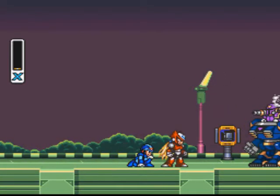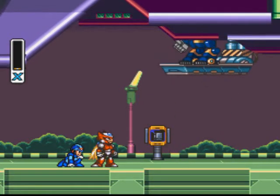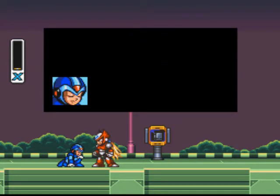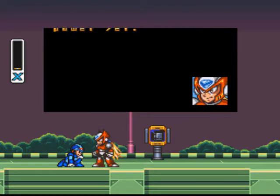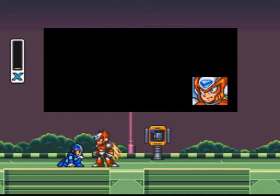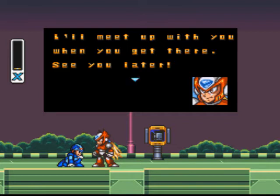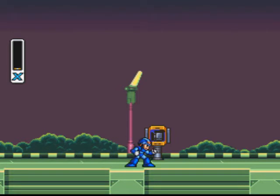We got some help — it's our good buddy Zero, a fellow Maverick Hunter. He actually toasts one of Vile's arms and there goes the hovercraft. Zero tells X he hasn't reached full power yet: 'If you use all the abilities you were designed with, you should become stronger — you may even become as powerful as I am. I'll scout ahead and collect information on Sigma's fortress.'